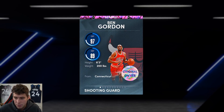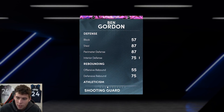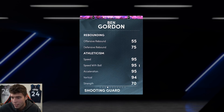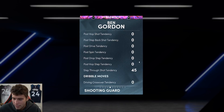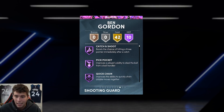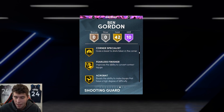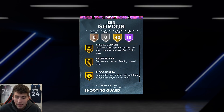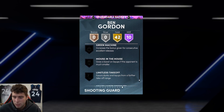6'3, 200 pounds, 90 three-ball, 75 driving dunk, 90 ball handle. Defensively, 57 blocks — not great — 87 steal, perimeter defense 75 interior which isn't bad, 95 speed with acceleration, 87 lateral quickness. Let's check the defensive tendencies for Ben Gordon, which are really solid across the board. Ten Hall of Famers: Catch & Shoot, Big Pocket, Quick Chain, Mismatch Expert, Dead Eye, Sniper, and Volume Shooter.